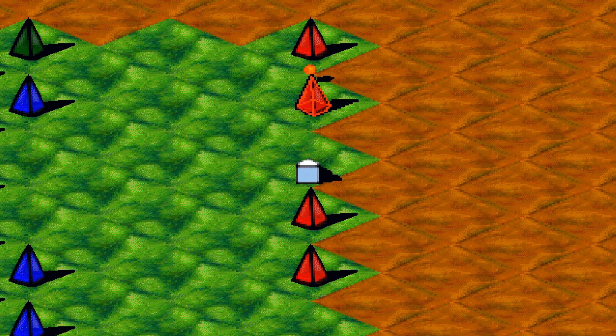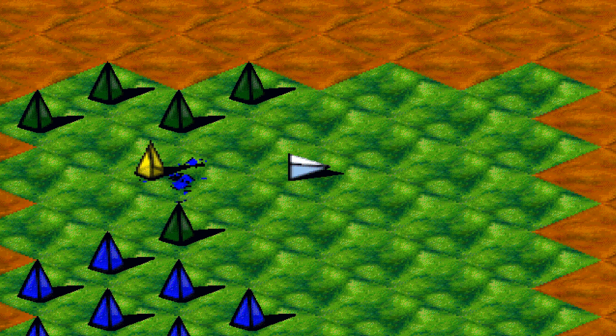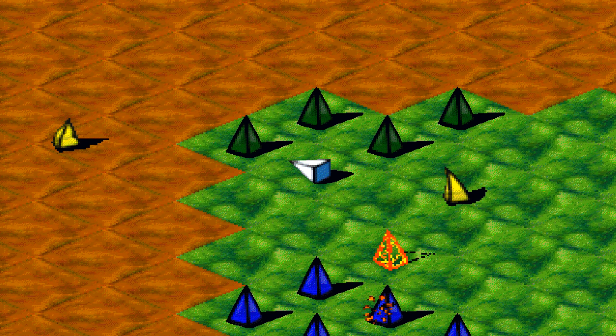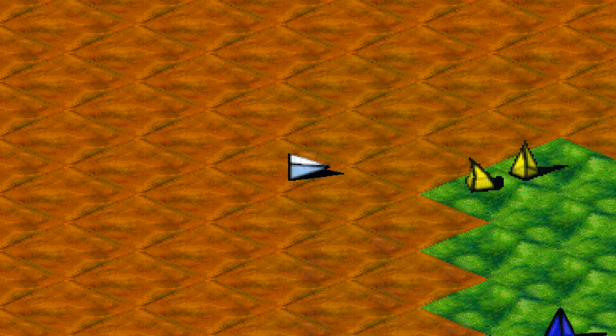Si on leur tire dessus, ça ne sert à rien. Si on leur fonce dessus, ça ne sert à rien. Mais cependant, de ce côté-ci, en s'approchant, on peut voir que cette autre pyramide mobile, lui, aura foncé dessus et elle se sera désintégrée. Donc, on va attirer celui-ci à ce niveau. Et là, effectivement, il va être capable de vraiment nettoyer cette partie du front.